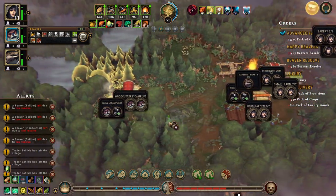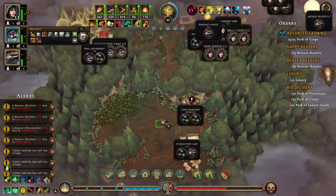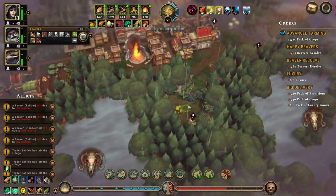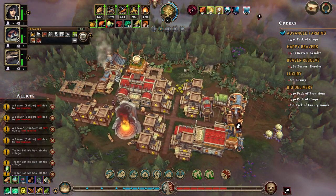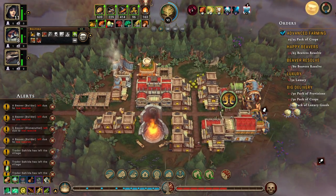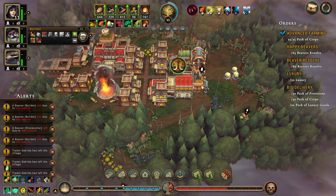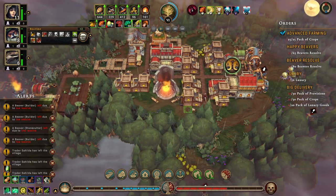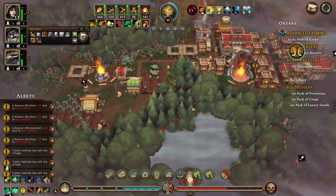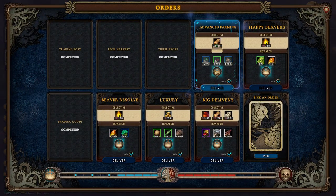We have people assigned everywhere. I think we'll unassign you to get those beaver huts built. The beavers' resolve is 55 right now and it'll go up as we get these built. We have the packs of crops done!